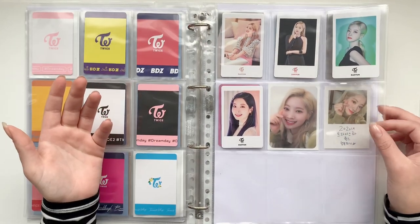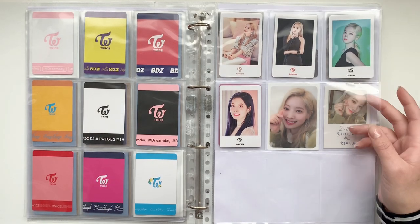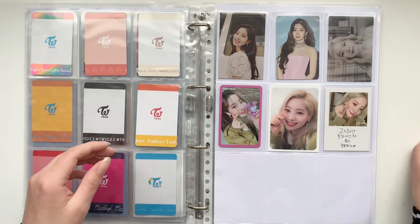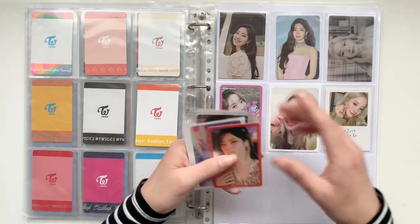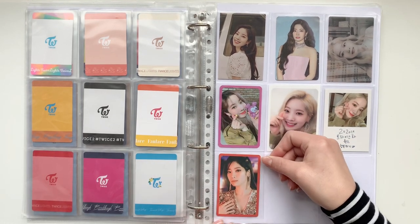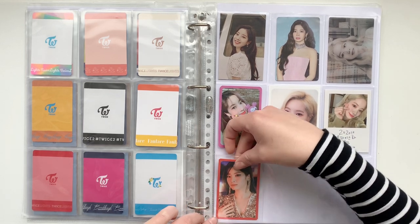Also, 'Perfect World' came out and that's a bop — honestly I loved it so much, it might be one of my favorite Japanese Twice releases. It's so good, it's next level. And I have her Kura Kura card — that sounded so weird, but I have this card. This is a weird kind of sleeve, I'm getting a different sleeve.